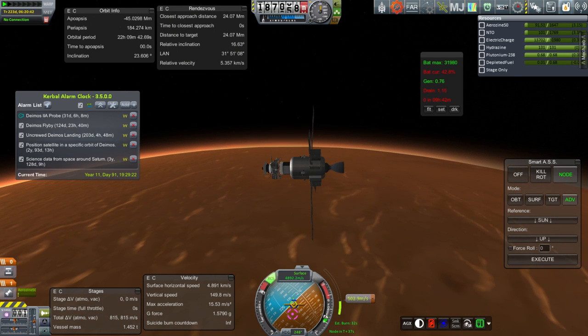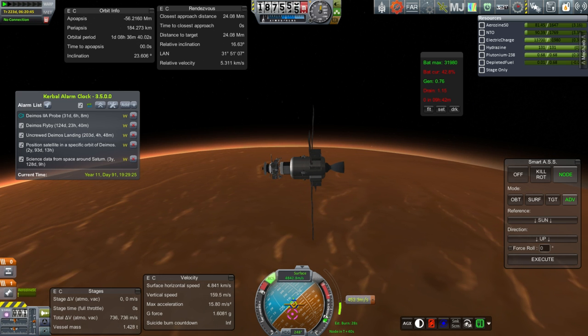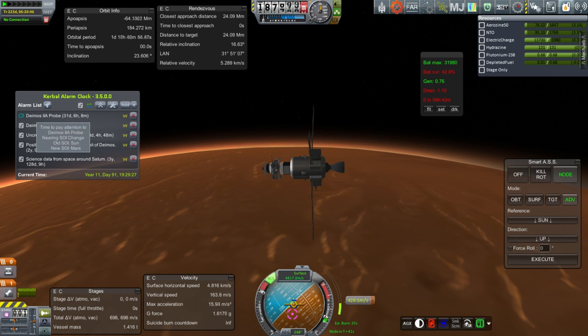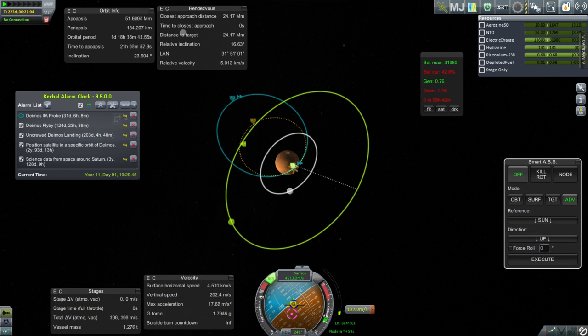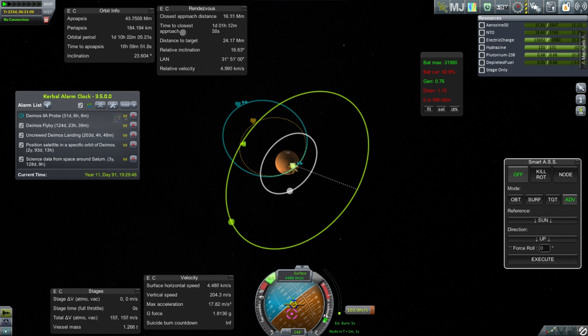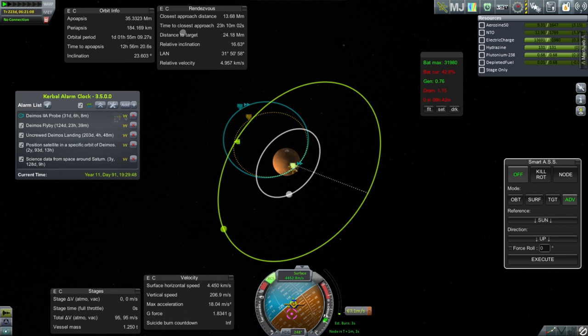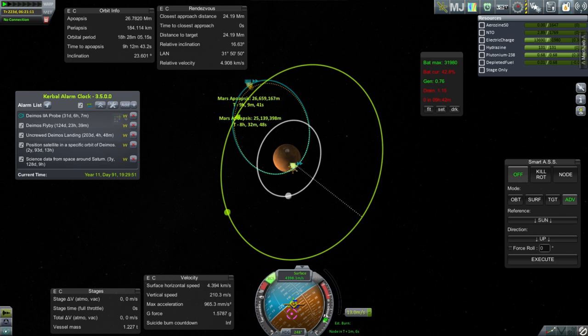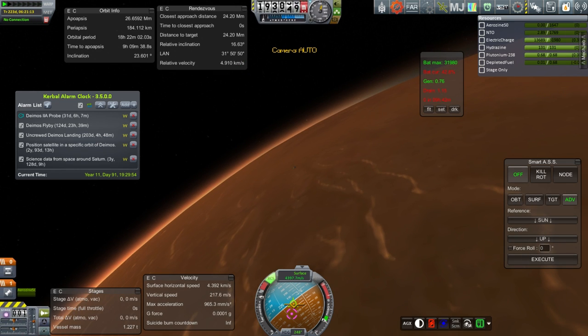Looks like we're about to make orbit but we're not going to have much fuel left in this stage. Deimos 2A has about a thousand meters per second extra. It's actually going - I thought we'd have more in this stage but the delta-v here is being deceptive today. It looked like we'd have hundreds but now it looks like we'll have nothing. That delta-v reading was completely wrong - I think it's messing up the stage delta-v calculation.